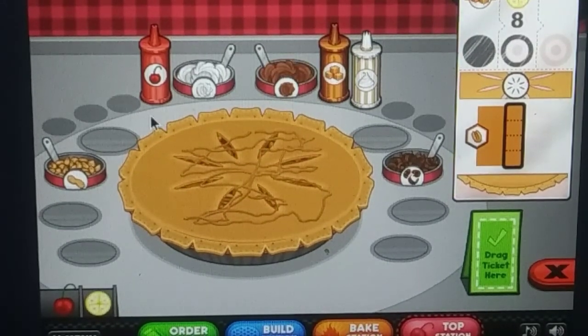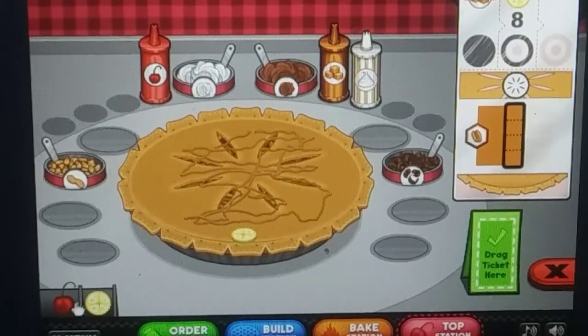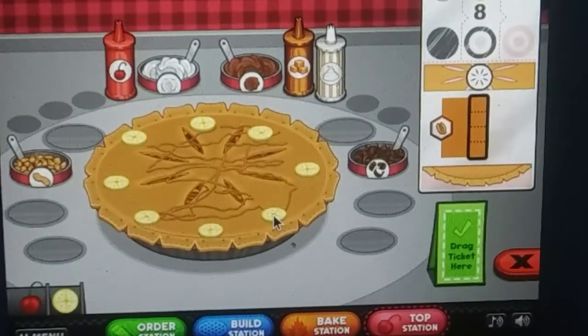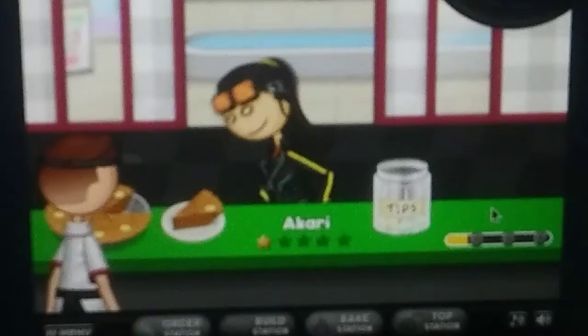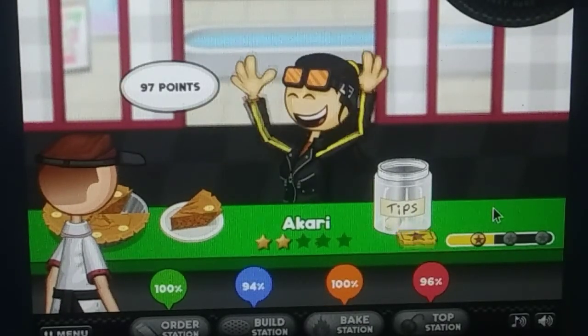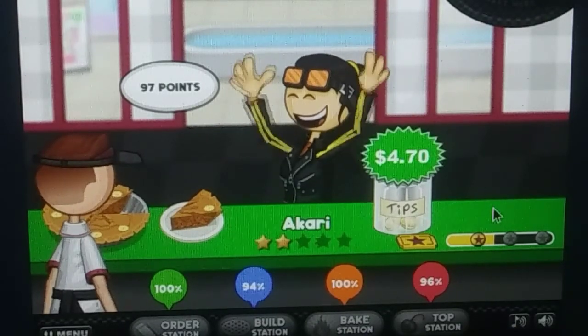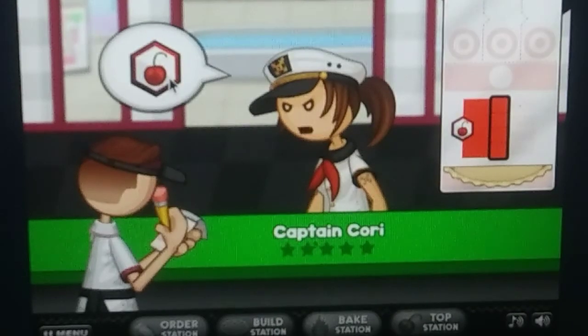She wants bananas on the layer. This might get boring so let's pause until we're done. Akari gave me 98 points last time — will she give that again? That's actually a bit shabbier, but still not too shabby, still kind of like an A. I've gotten two more customers!